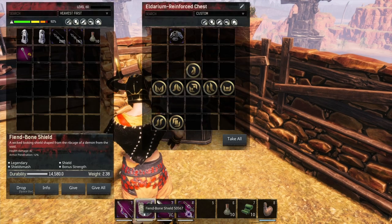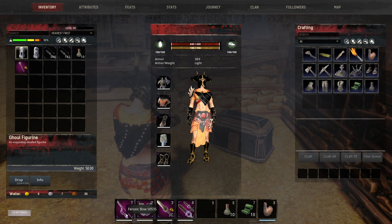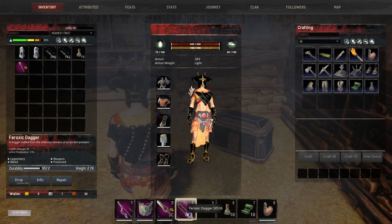You want the Fiend Bone Shield — you're already going for the Sigil of the Fiend, so you'll pick it up while you're there. It gives you bonus Strength. And since you're going to have the Pheroxic Bow, get the Pheroxic Daggers as well. I have the durability kit on these to help increase their durability.